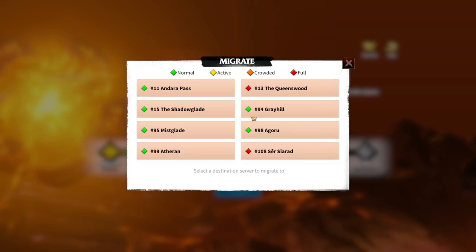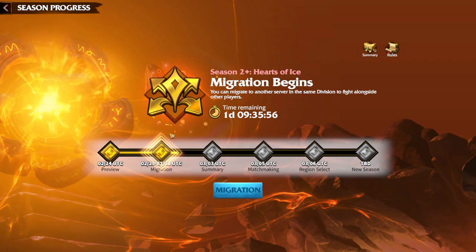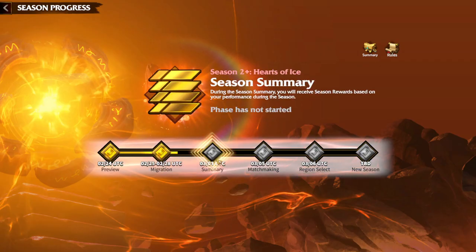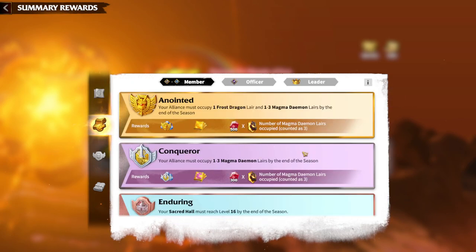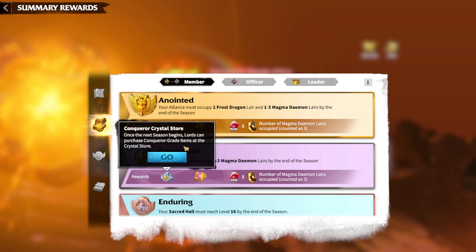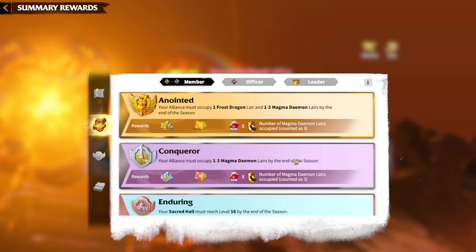So to summarize the migration option: 5000 gems, can't migrate to a full server, and if it's crowded it will be full soon so hurry up. Whenever you migrate to a new kingdom, there will be a season summary. During this summary you receive season rewards based on your performance. For example, if your alliance captured the Magma Demon or Frost Dragon, as a normal member you can receive 300 gems, an epic compendium, and a Conqueror Crystal Store.